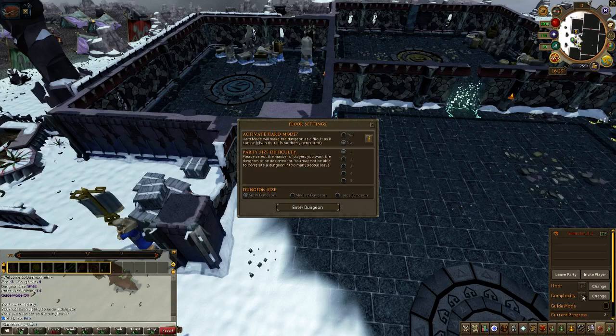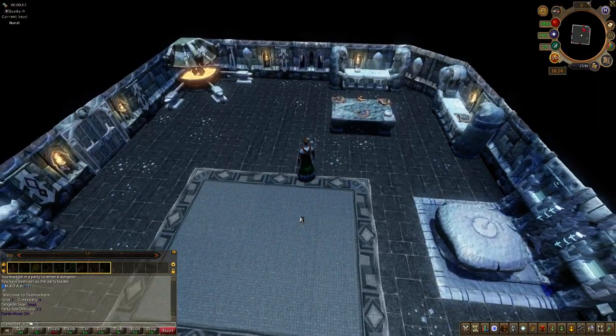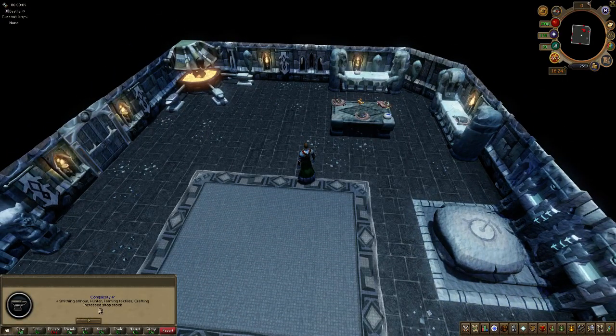You can see there I'm doing floor 3, complexity 4, current progress now is on 2. I still can't adjust the size of the dungeon but that will come all in good time. Let's enter. With complexity 4 I can smith armour, I can do hunter skill, farming which is very cool, tailoring, textiles and crafting. And the shop has more stock.